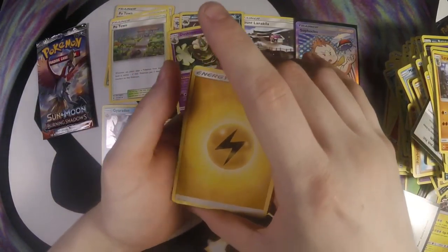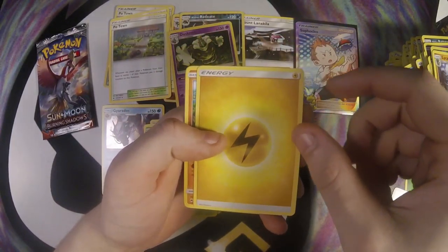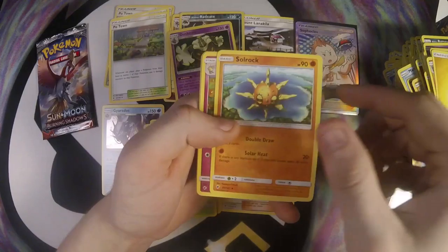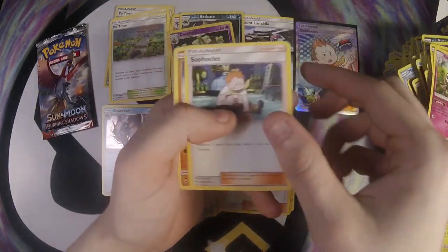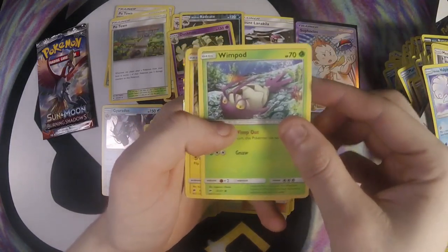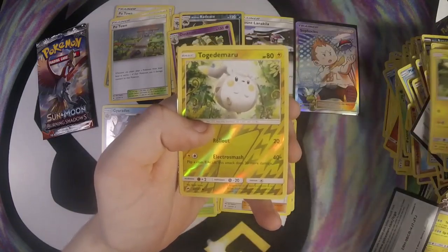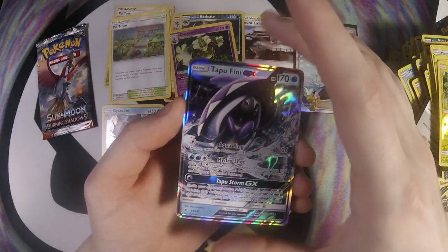Sorry about that guys — it cut out again, so we're in the middle of this pack. Electric, Solrock, Naganadel, Sophocles, Riolu, Meowth, Alolan Vulpix, Wimpod, Togedemaru, another Togedemaru, and a Tapu Fini GX!